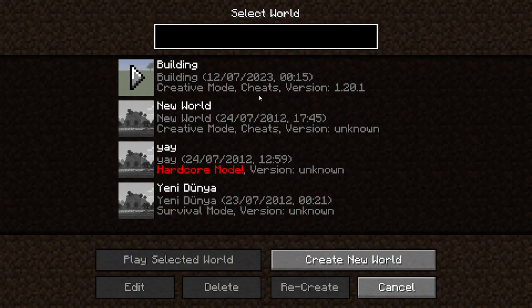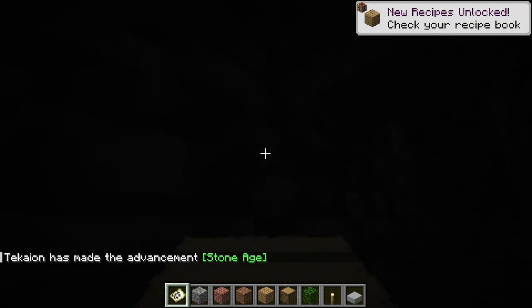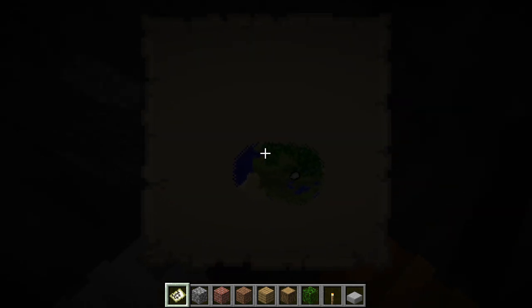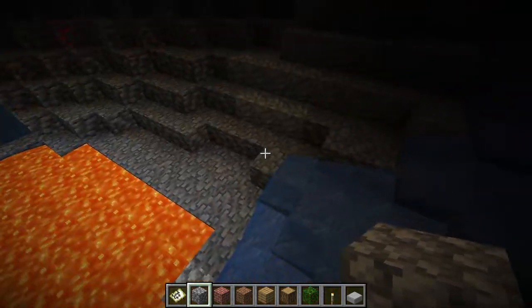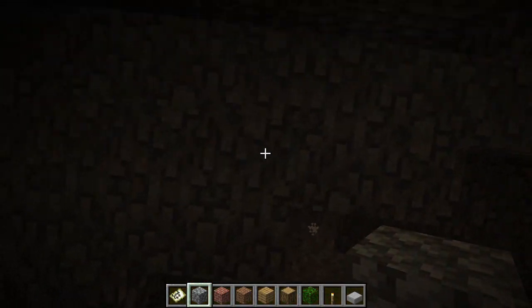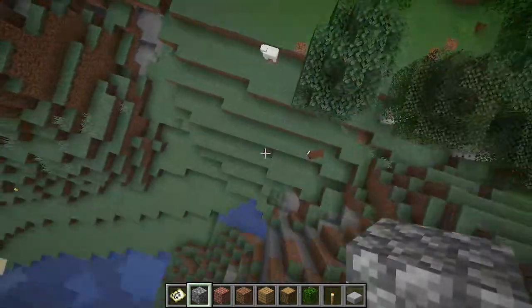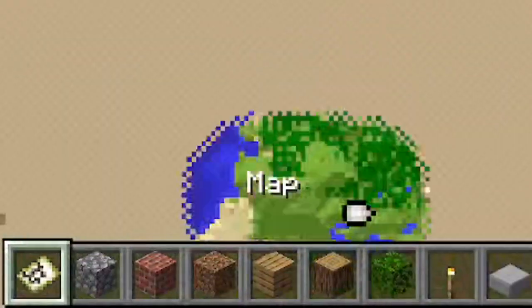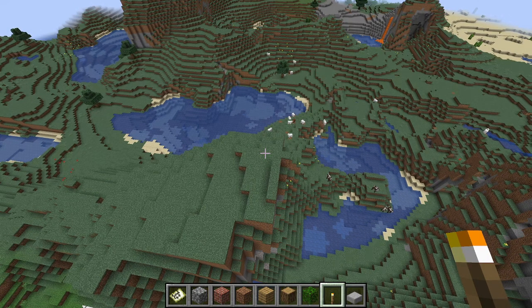Let's go to the next one. That one was called 'Building,' this one's just 'New World.' What the fuck — why am I underground with a map? This is deepslate, so this got loaded in on this world. Let's see if there's something on the surface. These are like default creative mode items in your hotbar, I think.